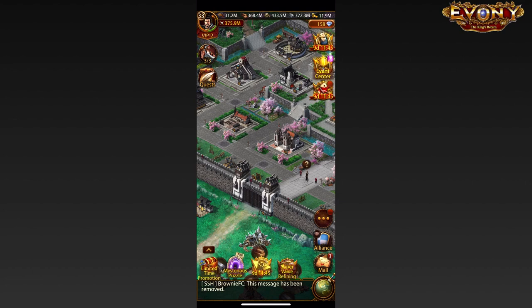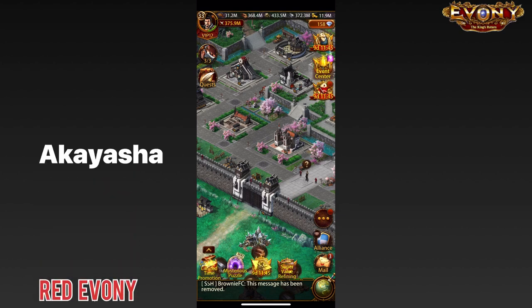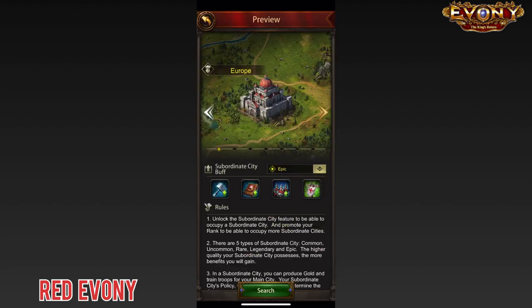Hi and welcome to Red Evony. I am Akayasha, you can call me Aka. Let's dive in. Each subsidy has two main characteristic buffs, and we're going to be looking at the two buffs for each of the subsidies.